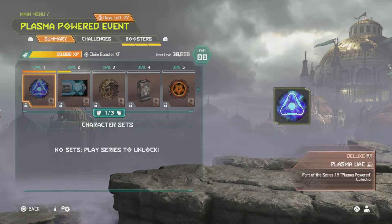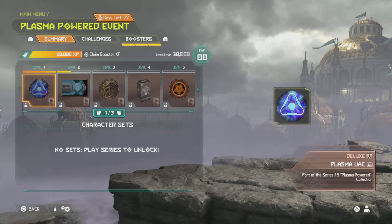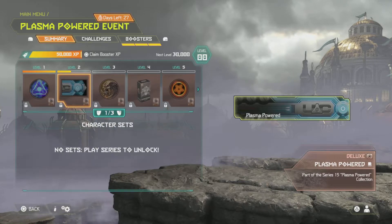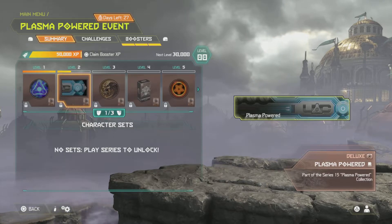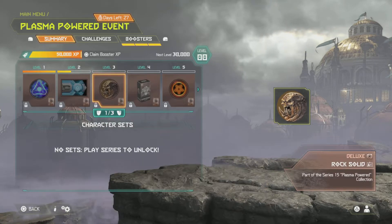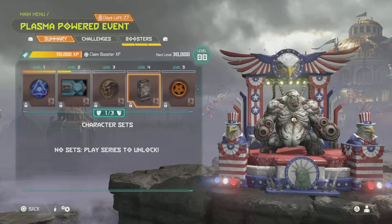First off we've got Plasma Arc - looks like a plasma arc from Iron Man or something - and that's obviously an icon for your title placard. Next we have Plasma Powered, which is a title for your placard and that actually looks pretty cool as well. Next we have Rock Solid, looks like a rock sort of Mancubus - awesome looking icon.